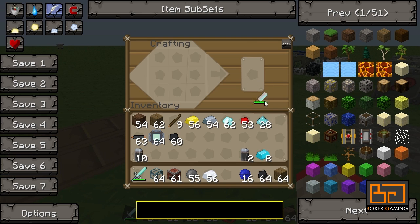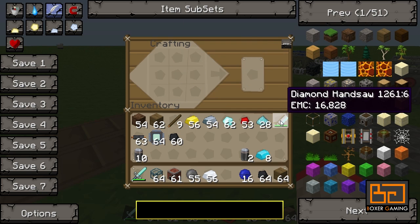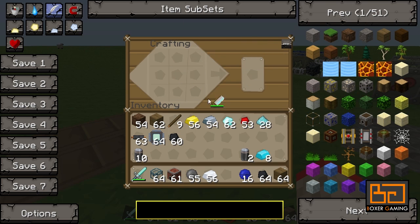Now what you also need is this diamond hand saw. You make that very easily — three sticks at the top, then diamonds at the bottom, and some iron. That makes you a diamond hand saw. Very easy, and that lasts forever. You can use it for hours and hours.